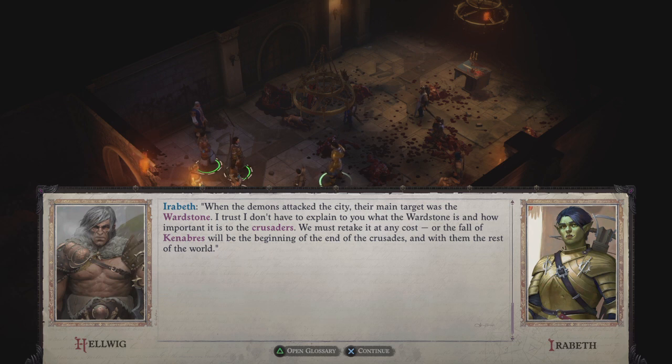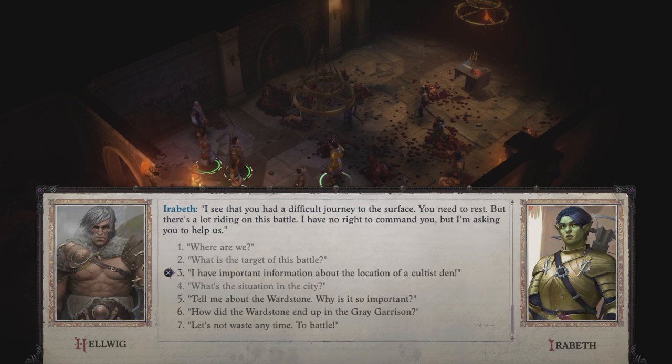In lieu of opening the glossary: the ward stone is basically a series of magical obelisks essentially holding the demonic mess of the World Wound in and not letting it spill all over the rest of the planet. 'I see that you had a difficult journey to the surface. You need to rest, but there's a lot riding on this battle. I have no right to command you, but I'm asking you to help us.' Let's see how accurate my description is — tell me about this ward stone.